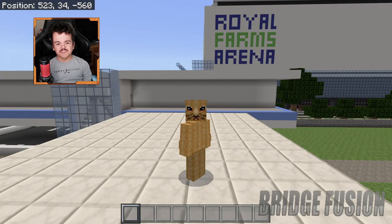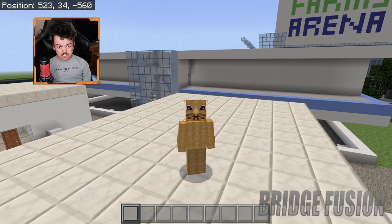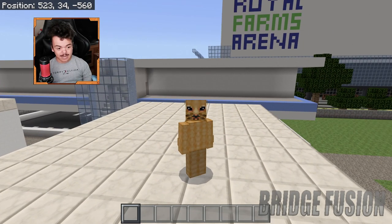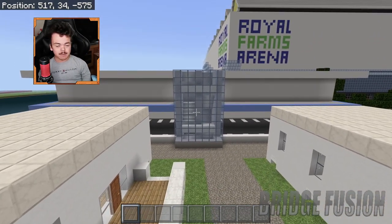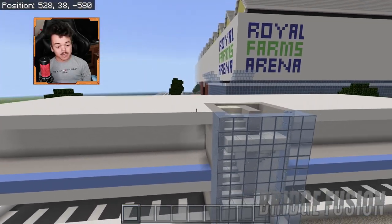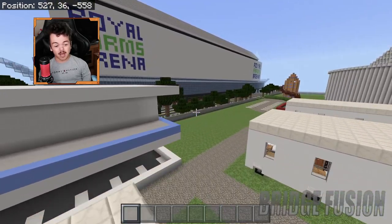Hey, what is going on guys, Bridge Fusion here, and today I'm with you for another video. Today's video is a Minecraft let's build of the Blue Skies Apartments in Butlin's Minehead. It will be a little bit different to the actual setup they do have at the Blue Skies Apartments - I'm gonna be modifying it to suit myself, but this is basically what I'm going off. If you don't know what it is, it's gonna be completely new to you, but nevertheless it's gonna look absolutely awesome.